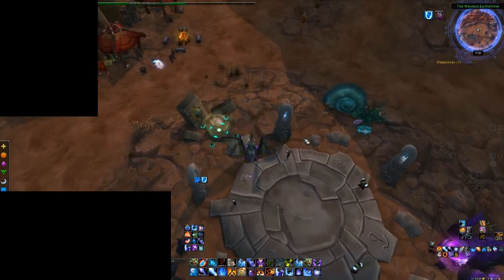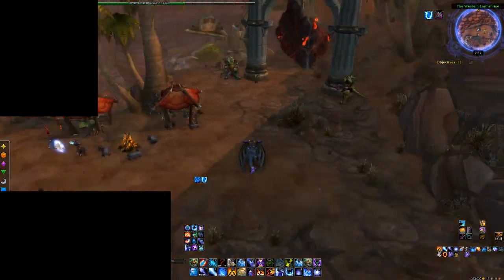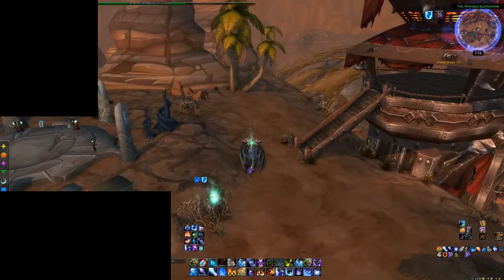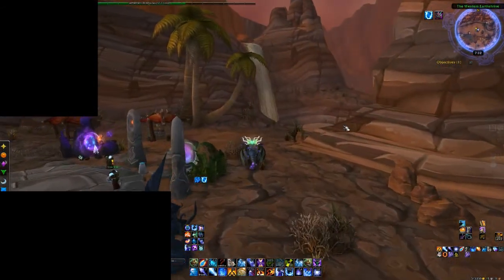Hey there, this is an update to my last video on PeerBlock and how to exploit the cross-realm zone trick with PeerBlock. This time I'll be covering how to get the mysterious camel figurines from Uldum.